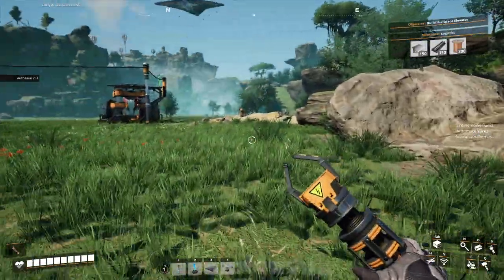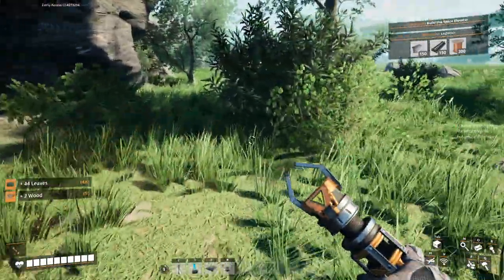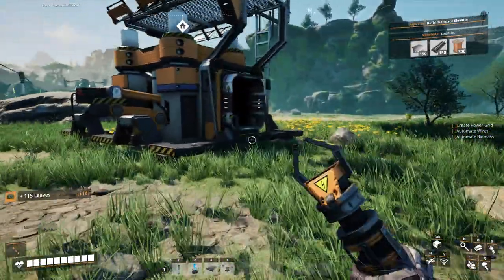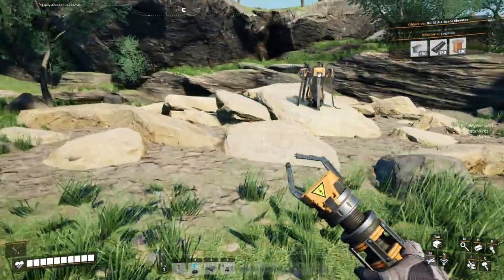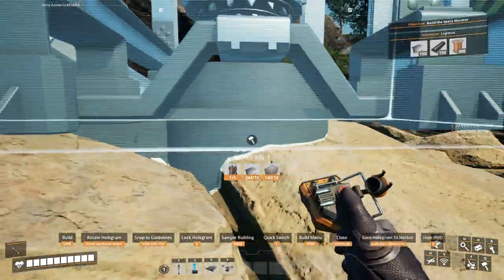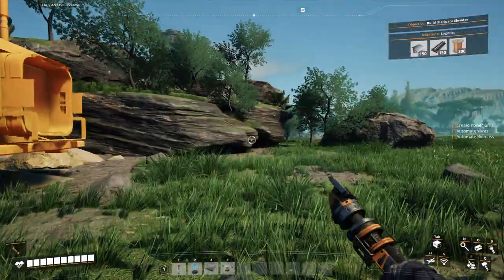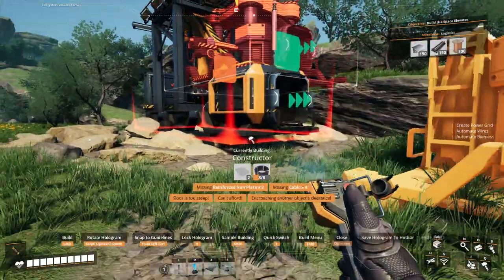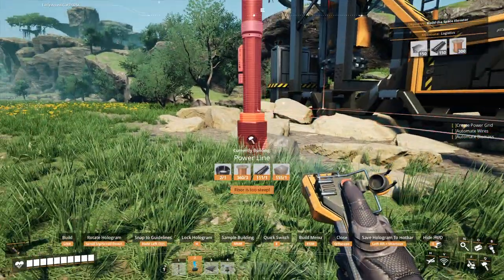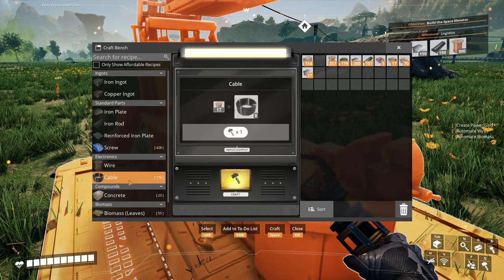This is still producing wire. While this produces wire, we're going to click over here and make a to-do list. We'll add a checkbox: create power grid. Another checkbox: automate wires. Another: automate biomass. Our goal for this episode is to get these three things done — create a power grid, automate wires, and automate biomass.